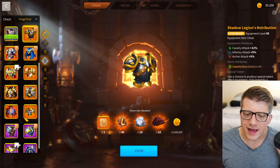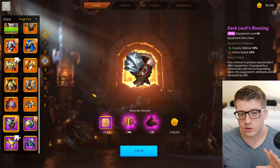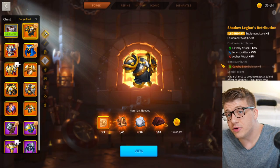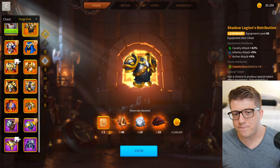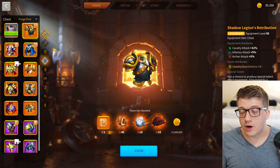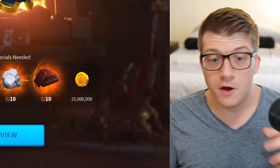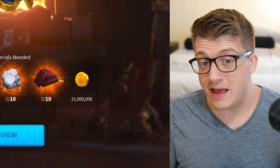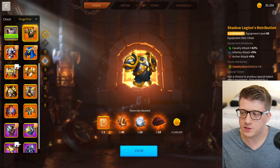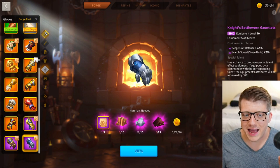A quick side note: the only advantage Shadow Legion's Retribution has over Dark Lord's Blessing is that you can put an iconic crystal into it for three more base defense points. But iconic crystals are expensive — 20 million gold — and you won't get many of them, especially as a new or free-to-play player. Don't waste an iconic crystal on Shadow Legion's Retribution. Technically yes, it could be more stats, but just don't do it.